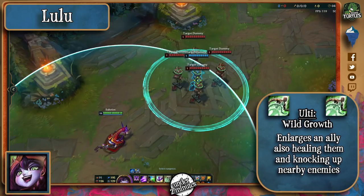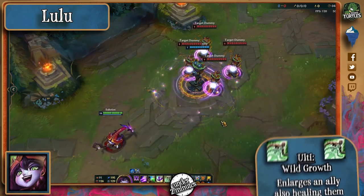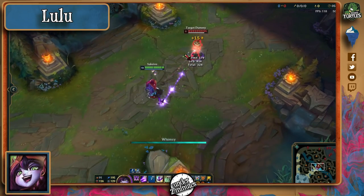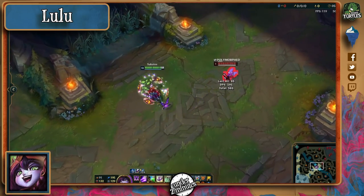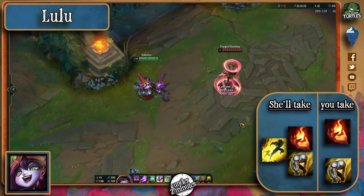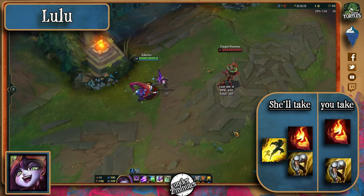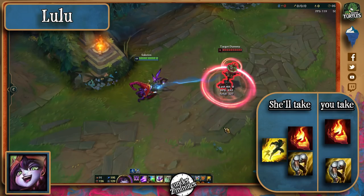Her ultimate is a huge baiter which enlarges an ally, knocking nearby enemies up as well as healing them. In lane she will try to be in the frontline and use her auto attacks at level 1, as they are enough to bring enemies down to 50% health pretty quickly. Most Lulus have been taking Ignite nowadays because they have huge killing potential early on even if their ADC plays passive. Exhaust is also a very viable option if they prefer to play the lane a bit safer.